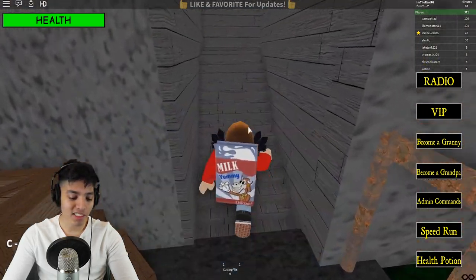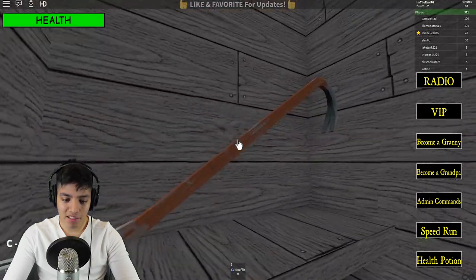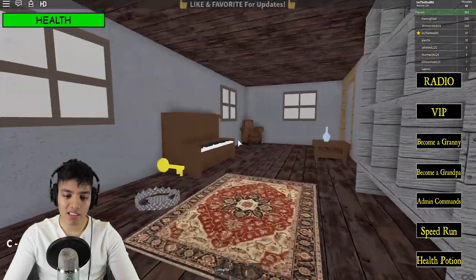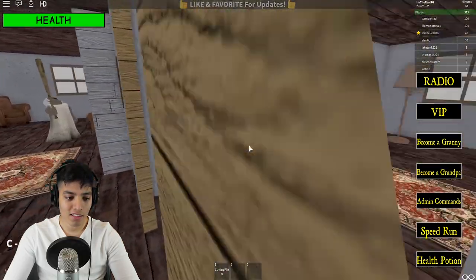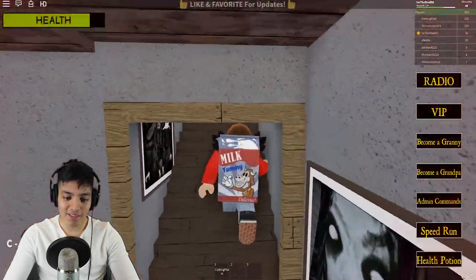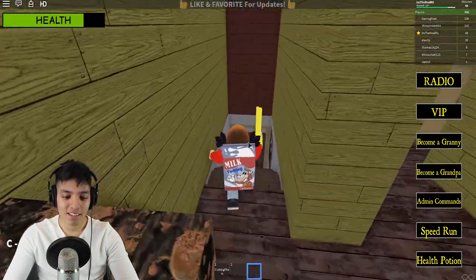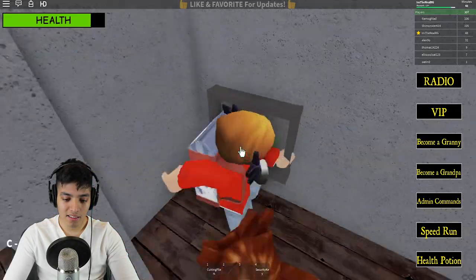Let's just do it once and for all — escape so we can see the ending, or whatever, if it has a cutscene. We only need the safe key so we can go into that one room. Granny's camping right there — no no no no! Why does she keep looking up? Granny, you're gonna break your neck. Okay, Grandpa's over here too. We need to go down there. Oh, Granny's right there — actually that's good, we don't need her on this side. Security key — now we can go upstairs.